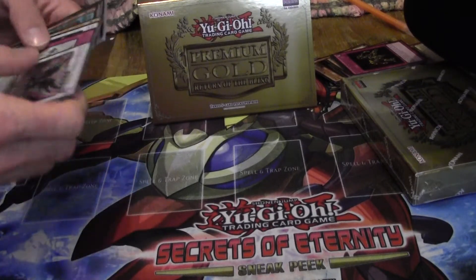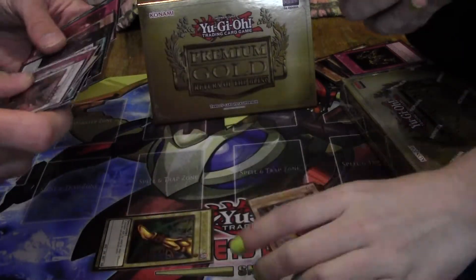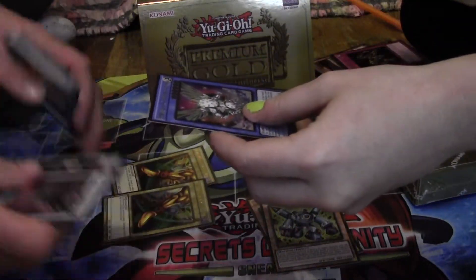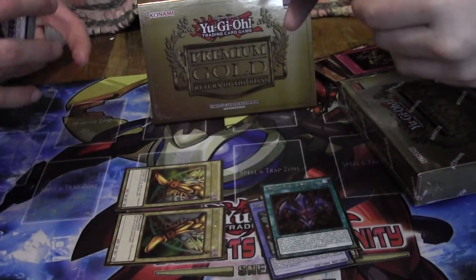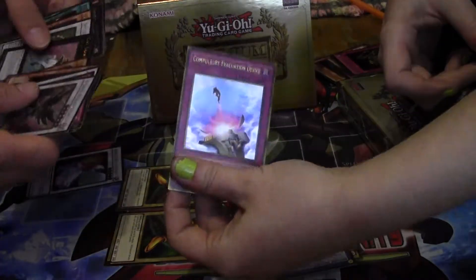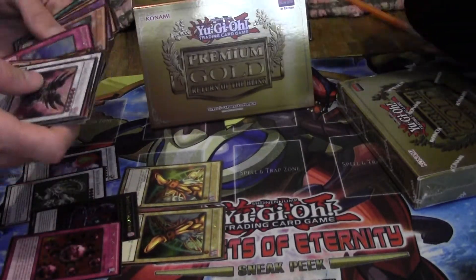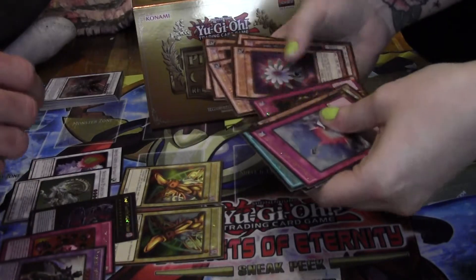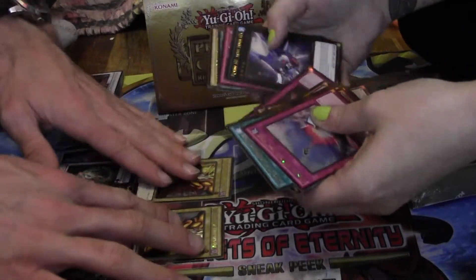Left leg — so three Exodia pieces already, good job baby! And a Rekindling. Three pieces of Exodia across my two boxes — wait, two pieces. I got a Herald of Perfection, so there's my two pieces. Rank-Up Magic and Compulse. Naturia Barkion, Crush Card. We still got one more — I'm getting the Exodia piece for you, I've got you.